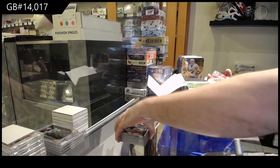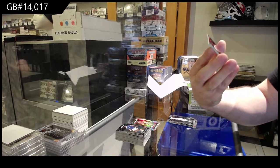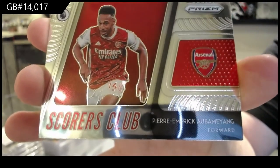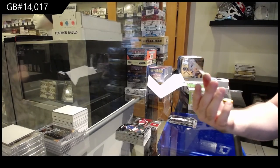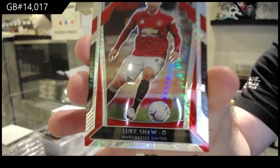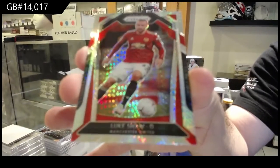We've got a Scorers Club of Pierre-Emerick Aubameyang for Arsenal. And we've got, for Manchester United, the Hyper Silver Prism of Luke Shaw.